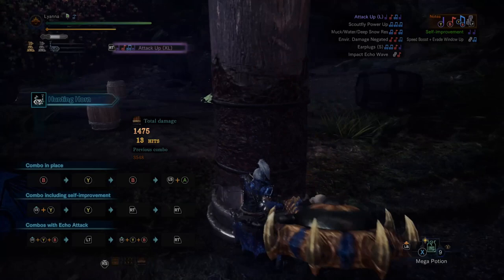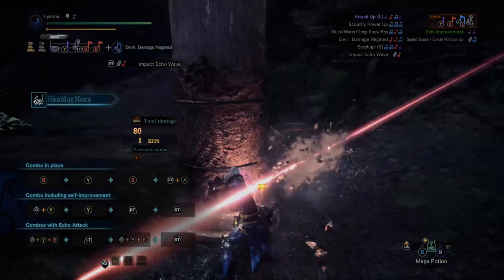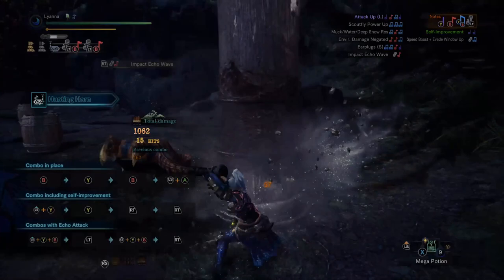After that you're wanting to do that combo of the Impact Echo Wave, which is using that new Iceborne attack — the left trigger — which is crazy damage. But remember, this is all impact damage, this is KO damage, damage that can knock out the monster, which is why I included that one level of Knockout in the build.